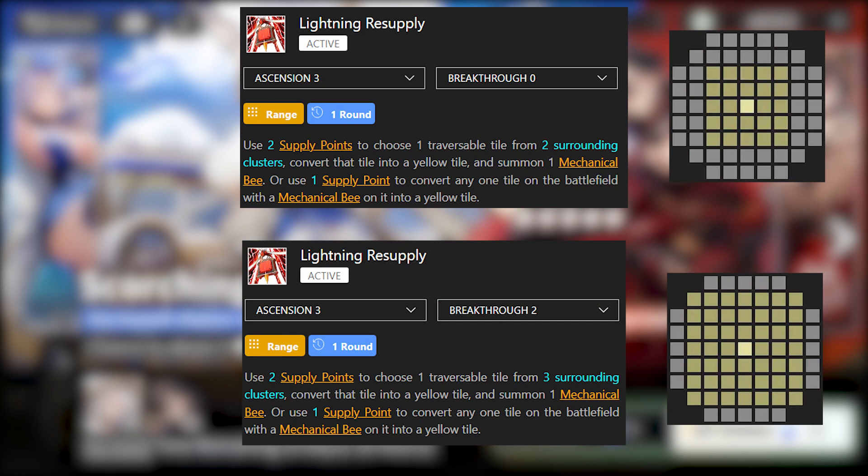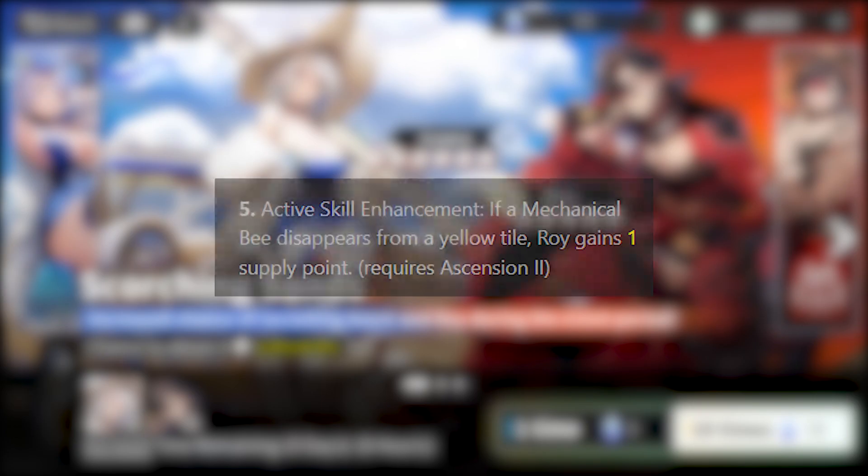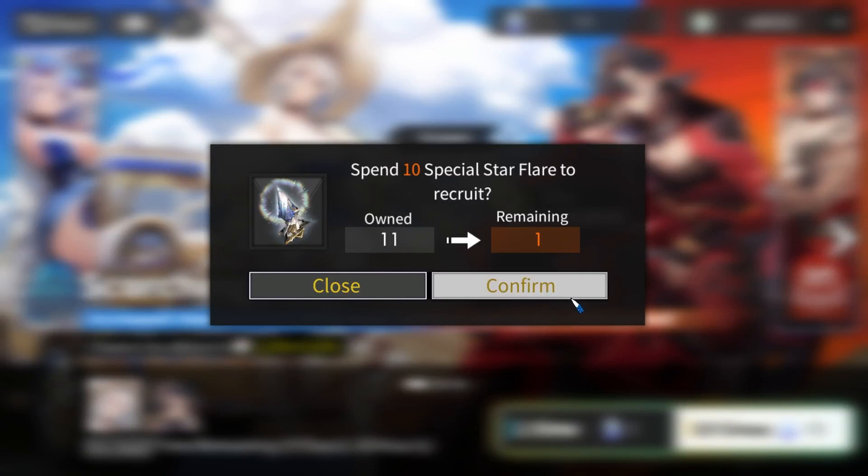For Roy's breakthrough: the active skill will increase range to three surrounding clusters instead of two — quite a good upgrade since three surrounding clusters is a pretty big range. You'd definitely want to get breakthrough two, the first copy of Roy, if possible. The last breakthrough gives Roy one supply point if a mechanical bee disappears from a yellow tile — a nice refund mechanic but not a make-or-break. Happy to see Twodog go in this direction as opposed to ramp-to-strike. Hopefully we get Azure in temples.